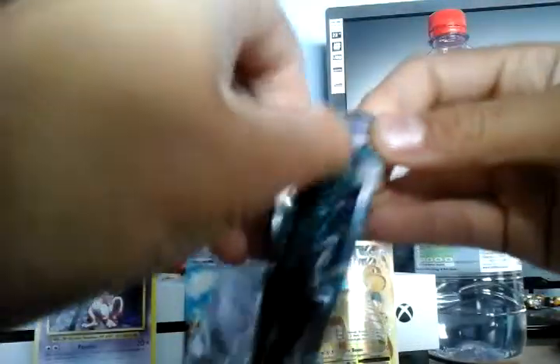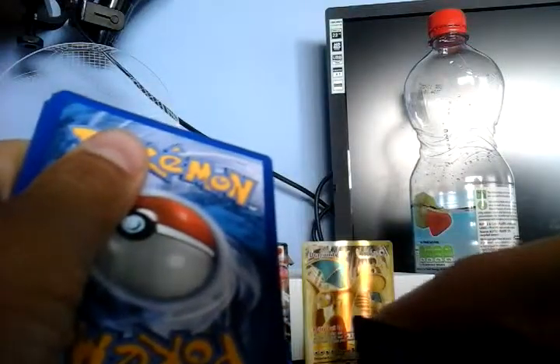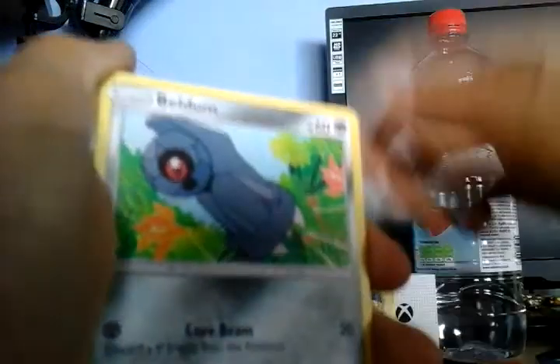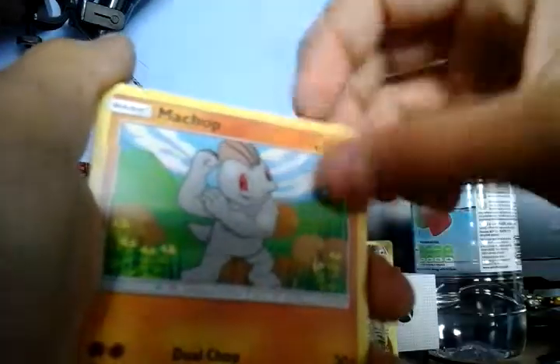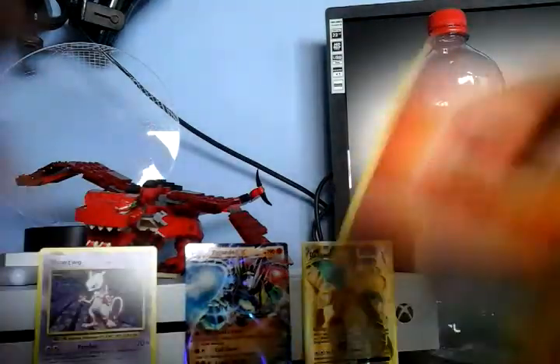Onto my next pack — second to last. I can't believe I got Dragonite EX and Zygarde EX — Zygarde is one of the best EXes, I'm pretty sure. One, two, three, to the front. Cards: Machop, Fable, Beldum, Rockruff, Machop, Scatterbug, Delibird, Politoed — and then Wishcash. Just an energy at the end.